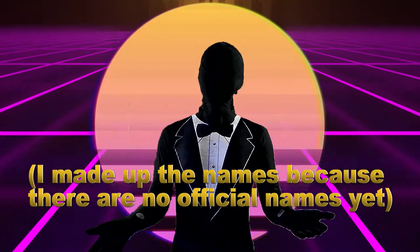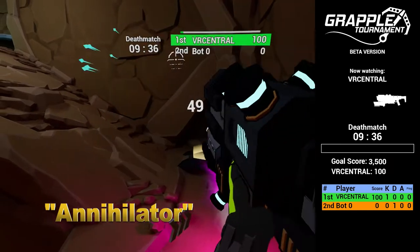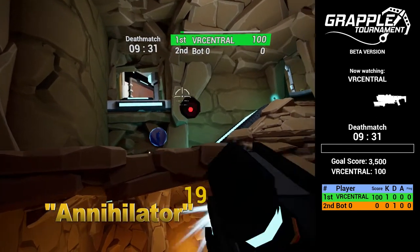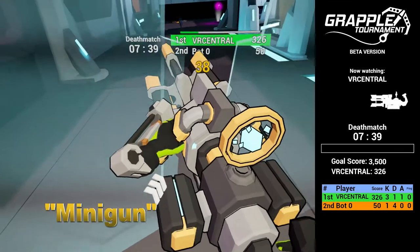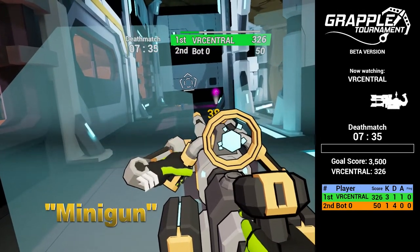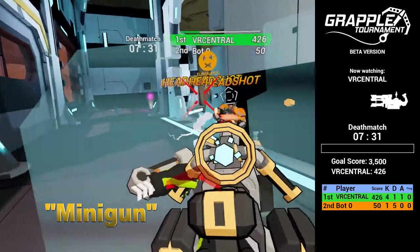Next up I want to show you the four types of weapons you can find on the map. First off, we've got a weapon I like to call the annihilator. If you shoot it with your primary hand, you'll shoot shotgun rounds. Shooting it with your secondary hand will fire grenade rounds. Next up we've got the minigun, which you can one-hand if you want to, but if you hold it with two hands, a shield pops up that will deflect incoming damage.